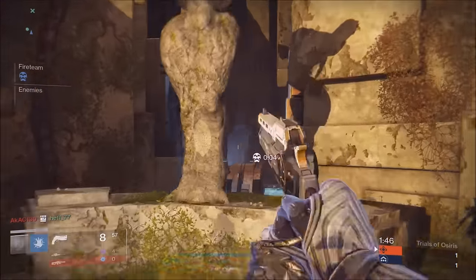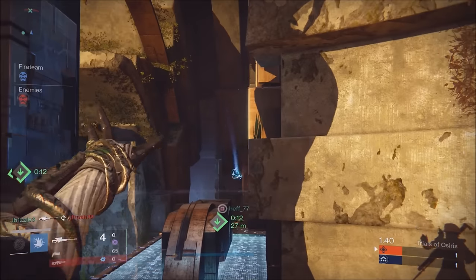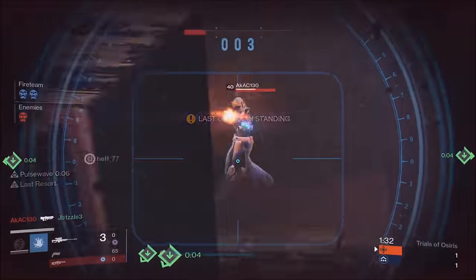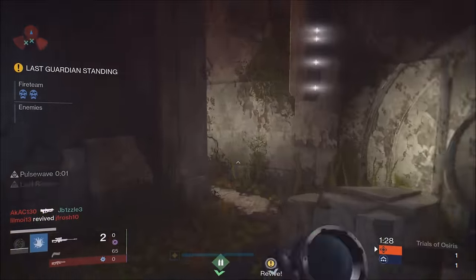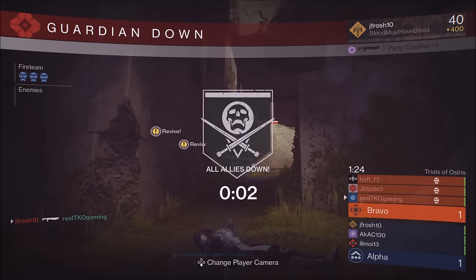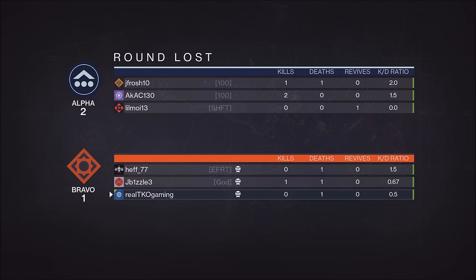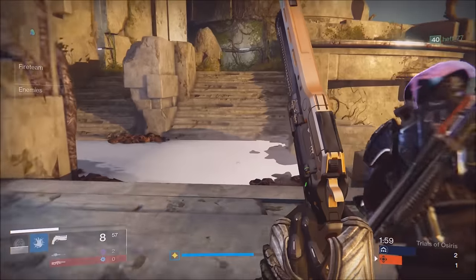We have one sniper and two shotguns. You want to keep in mind: have one sniper, two people running shotgun with a distance weapon. This map is big enough for both teammates to run pulse rifles. The sniper should be running a hand cannon or Last Word, because that's a beast hand cannon for any shotgunner rushing you. Your teammates should be running shotguns and pulse rifles, or shotguns and scout rifles — the map is that big.